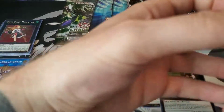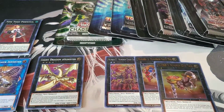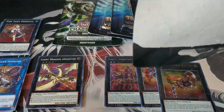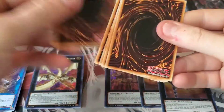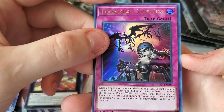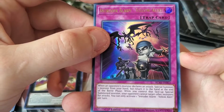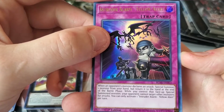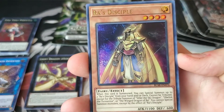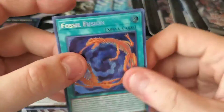This set is definitely good. Let's go with another Battles of Legend. We got Neos Alias, Intruder Alarm - Yellow Alert — when an opponent's monster declares an attack, you special summon one monster from your hand but return it at the end of the battle phase; while you control that face-up special summoned monster, your opponent cannot target other monsters for attacks. That's pretty cool. Raz Disciple, Flower Cardigan — I hate that archetype — and Fossil Fusion.